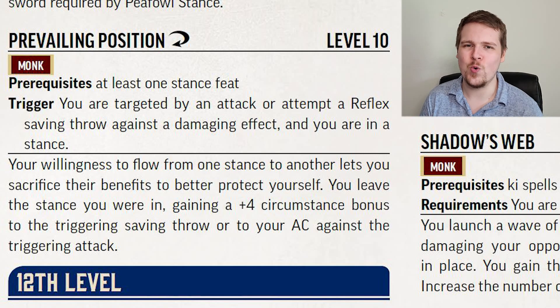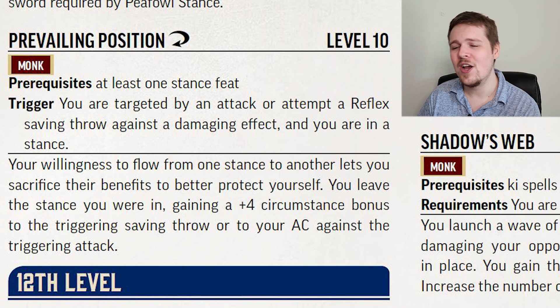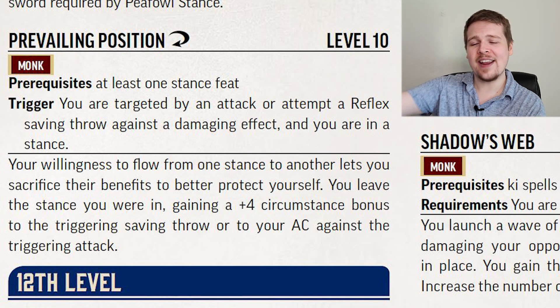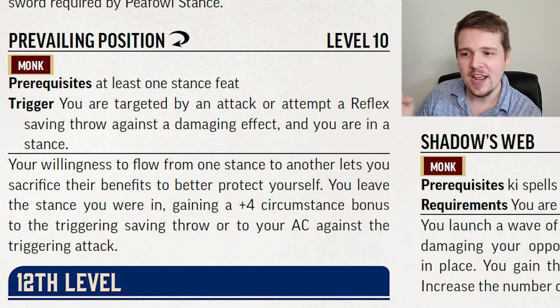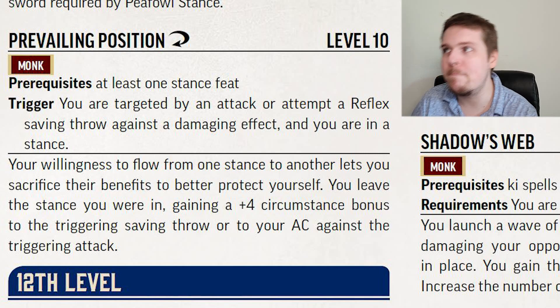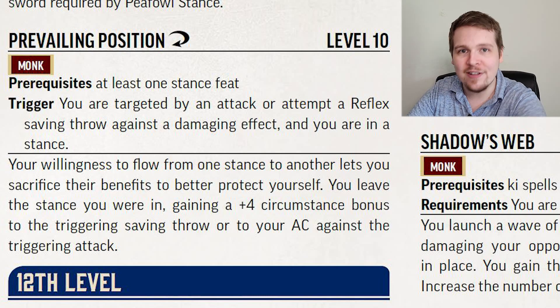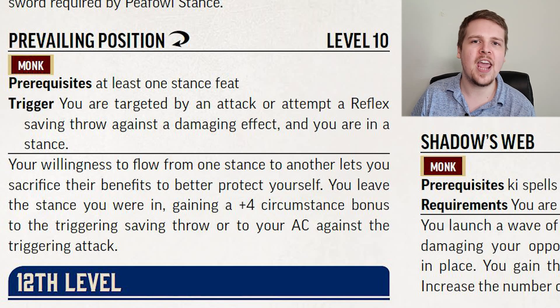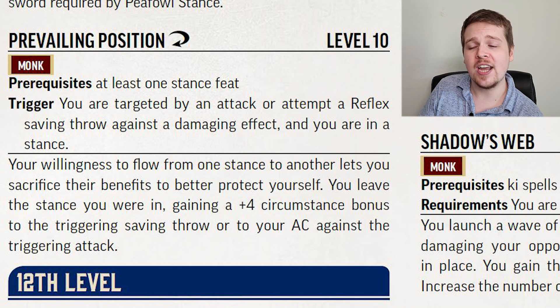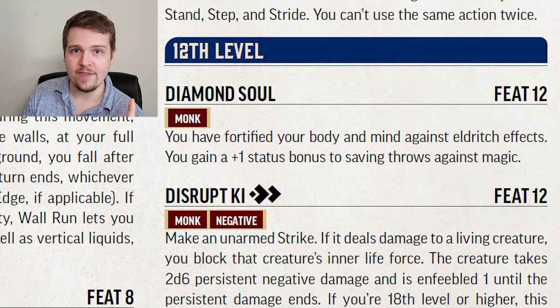Diamond Soul is a surprisingly simple feat given its name — you just get a plus 1 status bonus to saving throws against magic. Disrupt Ki is really cool. You make an unarmed strike against a living creature and block their life force: they take 2d6 persistent negative damage and are Enfeebled 1 until the persistent damage ends. If you're doing this to something with a weakness to negative damage, they're gonna die. At level 18, it deals 3d6 persistent negative.